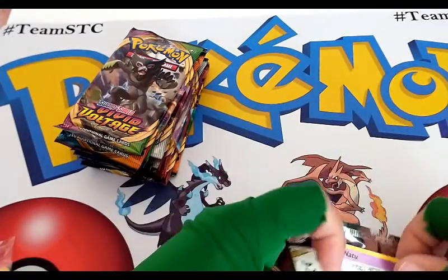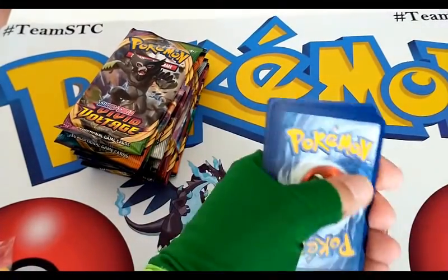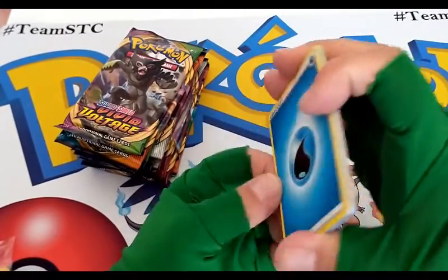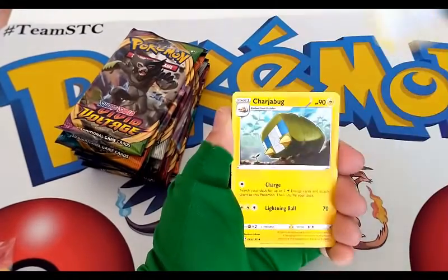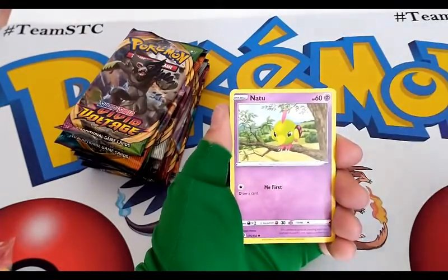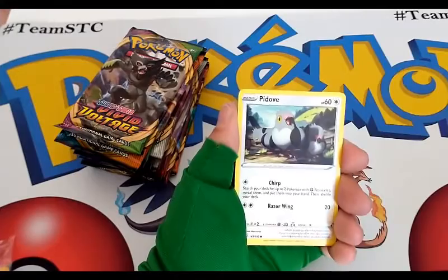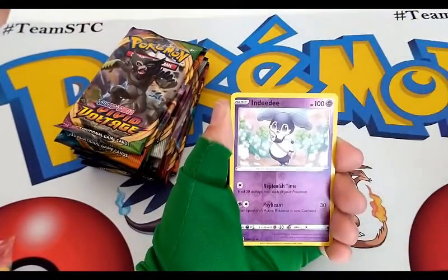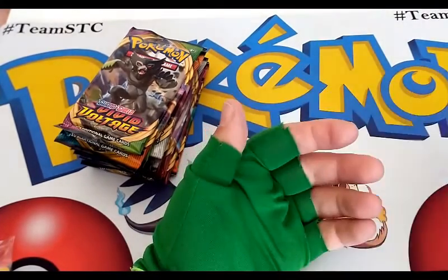Four to the front from the back. I will take out the code card off screen, but if you want the code cards, remember Instagram — that's where they're at. We got a water energy, a capture energy, Charjabug. We have Helioptile, Voltorb. Reverse uncommon. And a regular rare of a Cramorant.